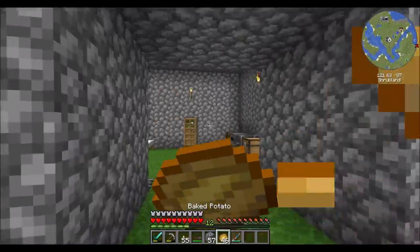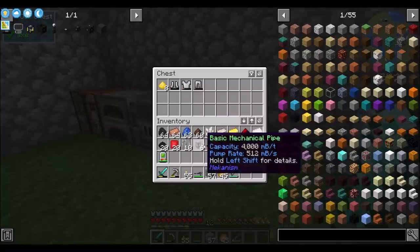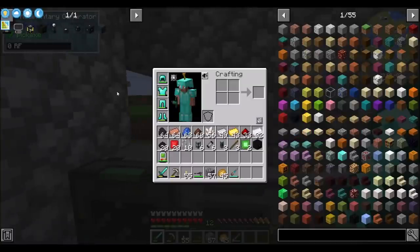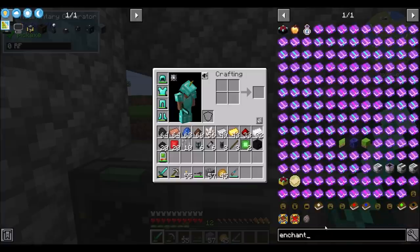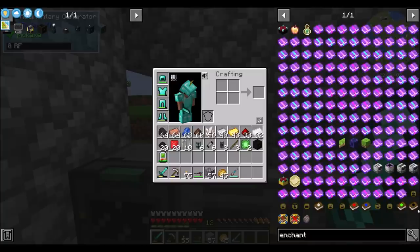I've got to look into what options we have for enchanting on the server — see what things we can do. I don't think there's a lot, though. I do know we have Industrial Foregone, we have pedestals, and then there was Rats. They do have an enchanter — Rats will enchant any held item. Rats will disenchant any enchanted item. Best of upgrade — ho, ho, ho, Merry Christmas! Rats will gift a random present every hour.